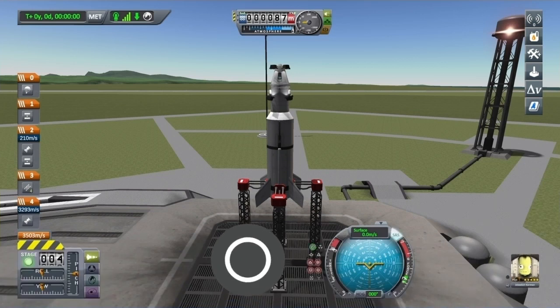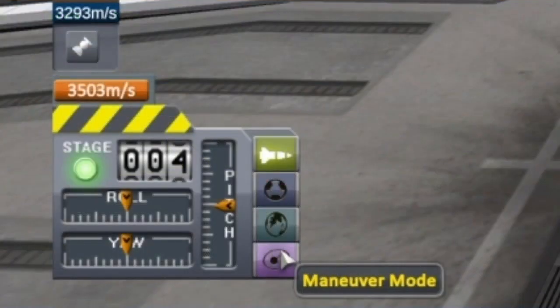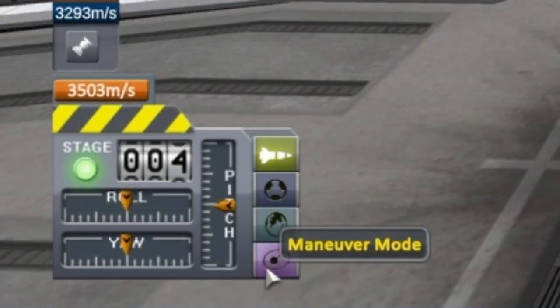Tap circle to turn on SAS. Click in L3 to open the cursor and move it down to the bottom left and tap X to open the manoeuvre mode.